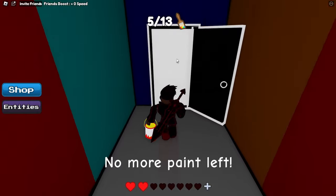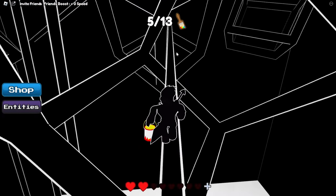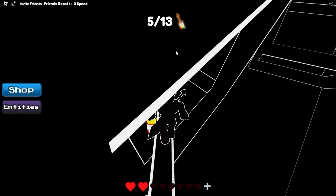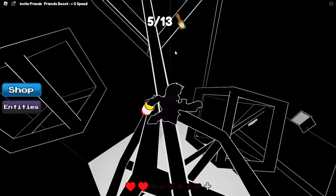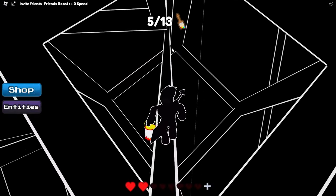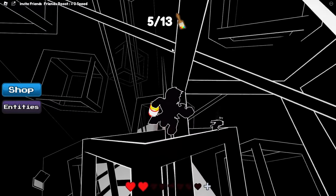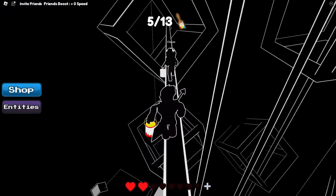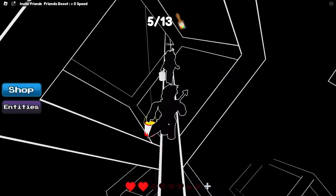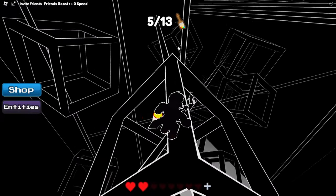Now we want to go into this room and do the parkour. For this parkour there's a bunch of cubes with some bars in between. You want to keep on hopping on the bars until you get on the area of the cube where you kind of elevate. Take your time and go steadily — hop up when you can.